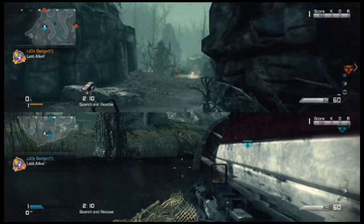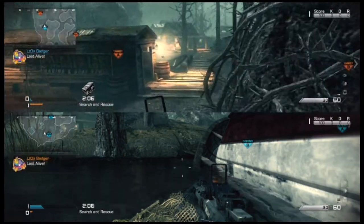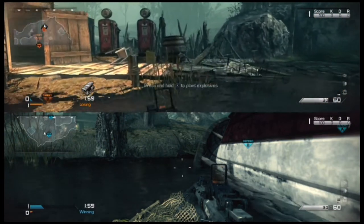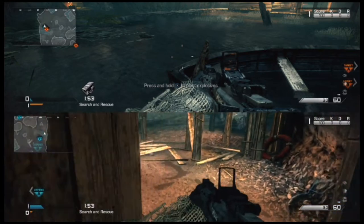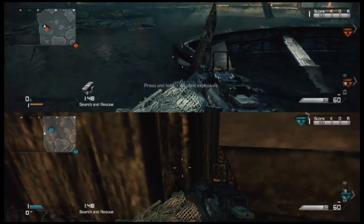Also, on this map for Domination, if you have played Domination on this map, the B flag is right next to like a little burned down, broken down kind of building. You can stand on the outside of that building, and you're guarded on your left side by a big tree, guarded behind you by the wall. So you just have to worry about your right and front side.